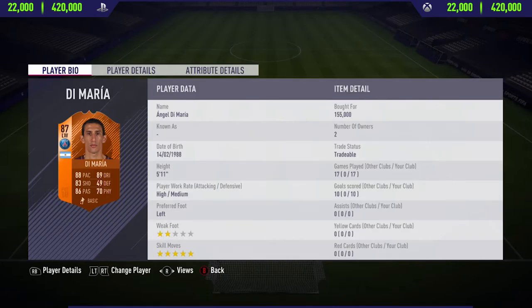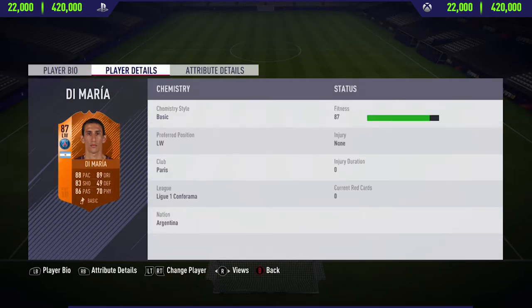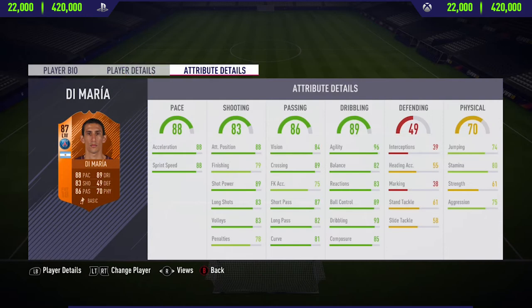Hi guys, Jasem here and welcome back to a brand new FIFA 18 player review on my channel. In today's video I'm going to be reviewing the brand new 87-rated Man of the Match Di Maria. This card cost me around 150,000 coins.